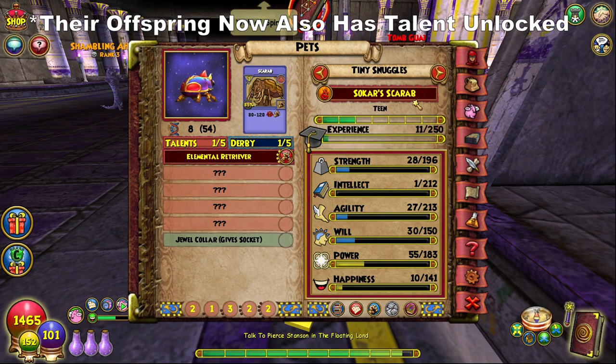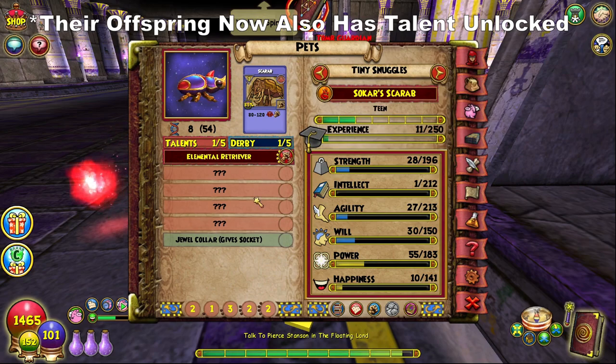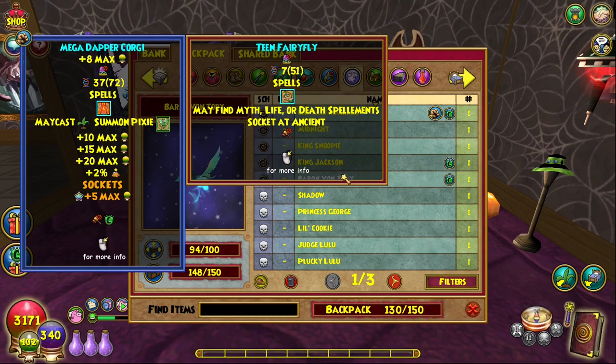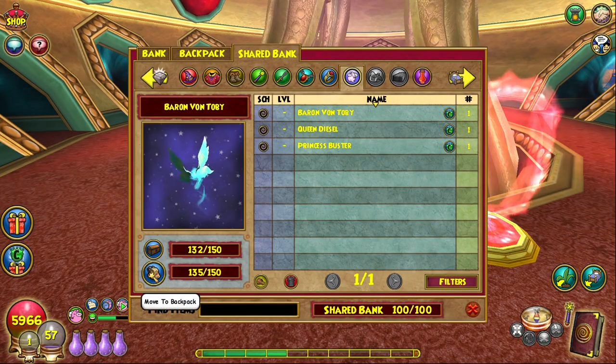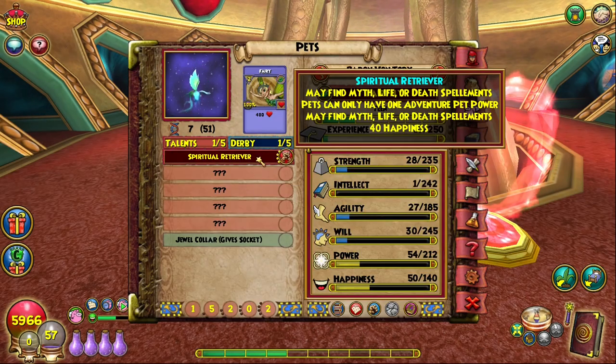Just remember, there needs to be a direct line of descent if you want the unlocked talent to be inherited. Thankfully, it's not too hard to simply breed any pets you want from the original unlocked talent pet and then trade them over to your other wizards where the talent will thankfully still remain unlocked. I was able to breed a full set of Retriever pets from my original pet all with the talent automatically unlocked and hand them over to every wizard I have with no further work needed.